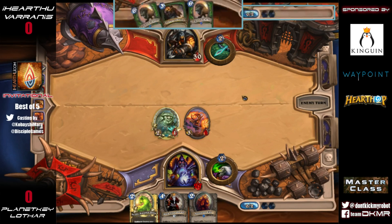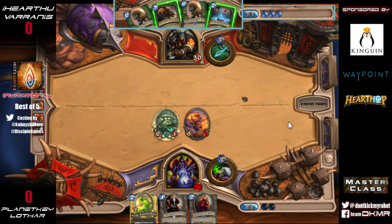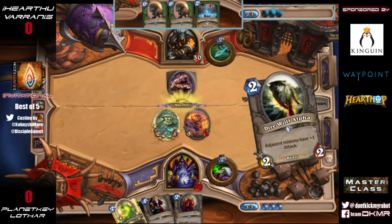You now have two one-health minions on the board, which Hunter's not that great at dealing with without Unleash the Hounds or Explosive Trap — which we're seeing less and less of in these modern Hunter builds, since Zoo isn't necessarily as popular on ladder as it used to be. Those cards lose a lot of effect against mid-range or late-game control decks.